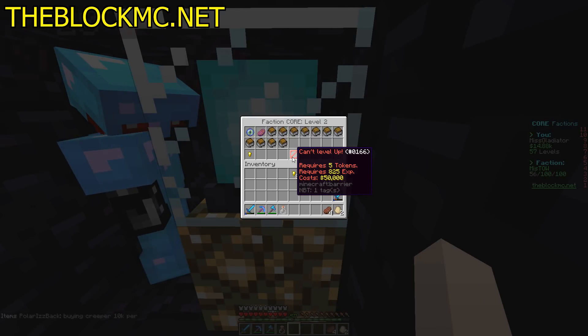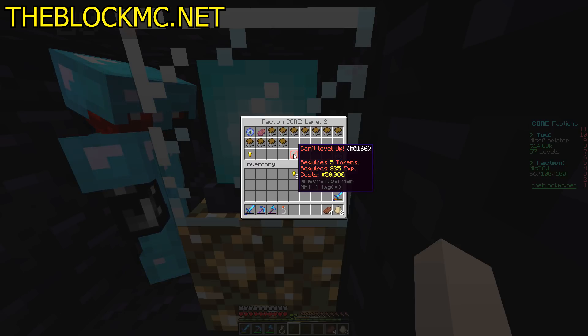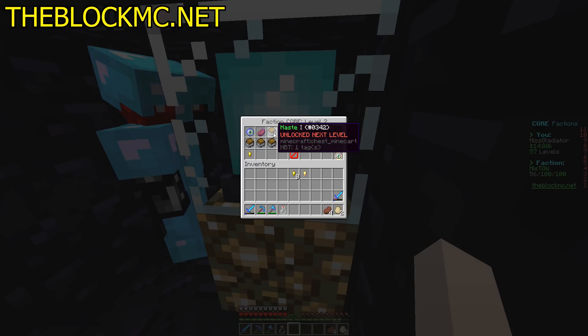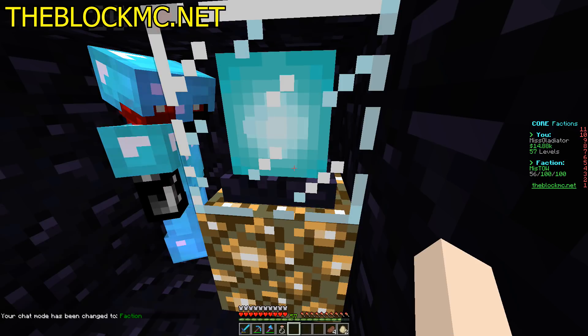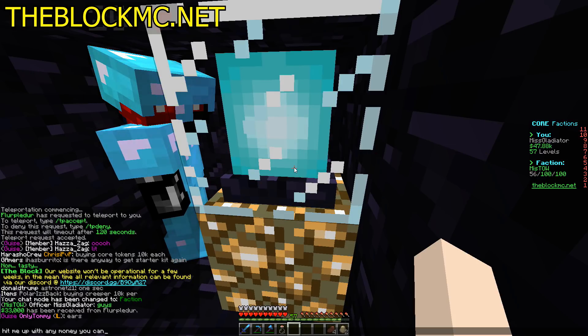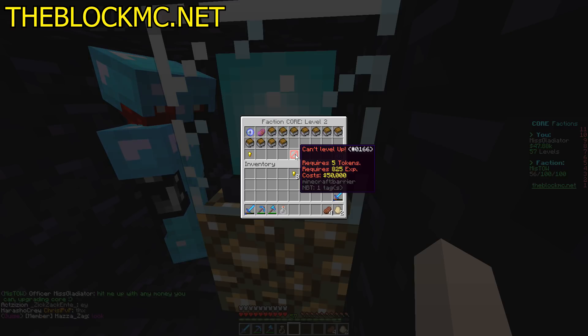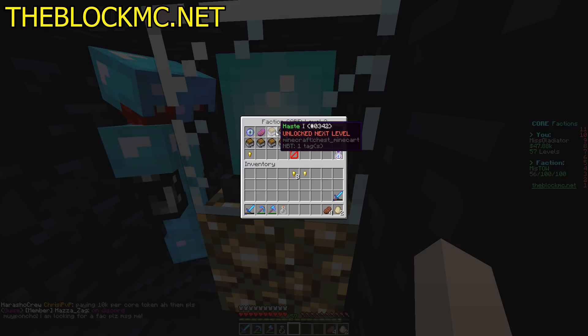The next one requires five tokens, another 825 XP, and $50,000. It's haste one — that's our next upgrade. I need about $46,000 more. I have $14,000. Hey FCF, hit me up with any money you can — upgrading the core. Someone gave 33k and is now down to $23. I'm at $47,800. The cost right now is 50k.